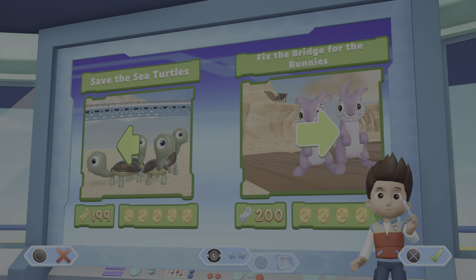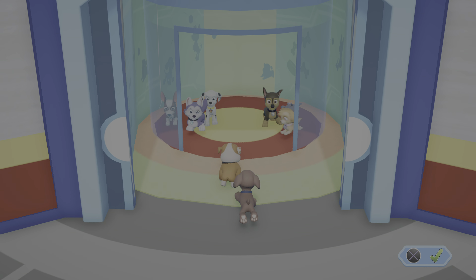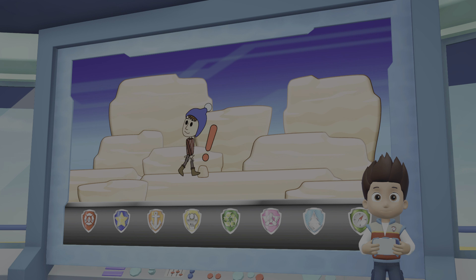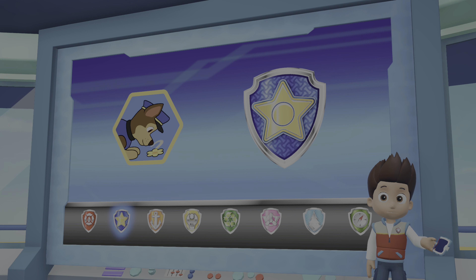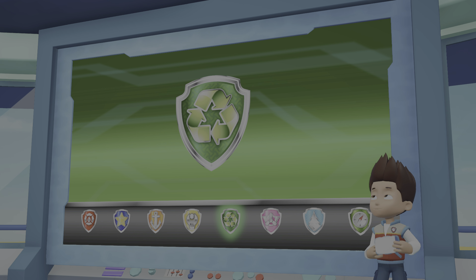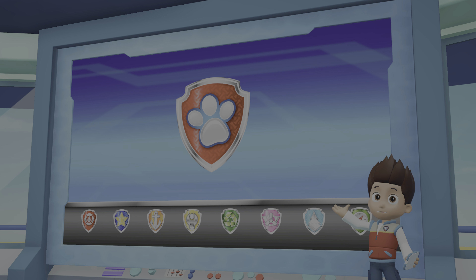Pups, we've got a new mission — helping injured Jake. Paw Patrol, to the lookout! I just heard from Jake. He was exploring the canyon when he fell and got hurt. Chase can use his super scent to find where Jake fell. Marshall can use his X-ray to find where it hurts and patch up Jake. Rubble can make sure the path is clear using his digger. Rocky can help Marshall reach Jake by clearing a path with his recycling truck. Paw Patrol is on a roll — let's save Jake!